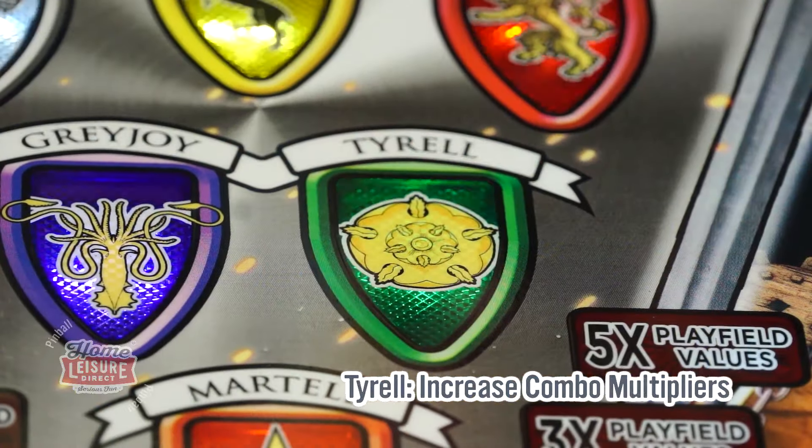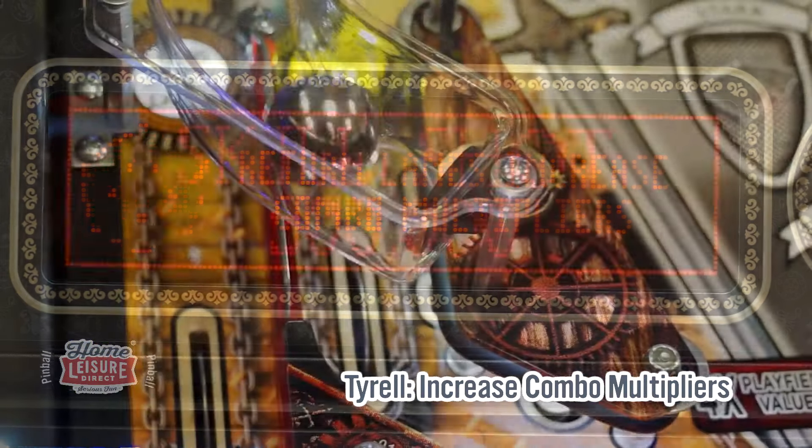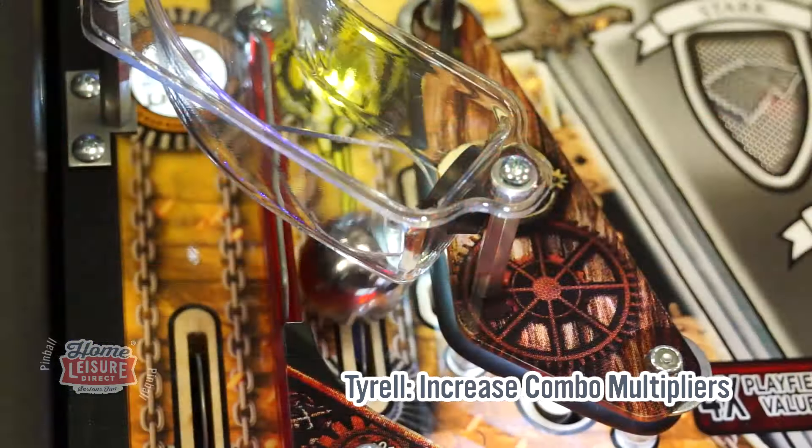House Tyrell is useful for increasing the combo multiplier very quickly. One of the return lanes will always be lit to increase the multiplier.